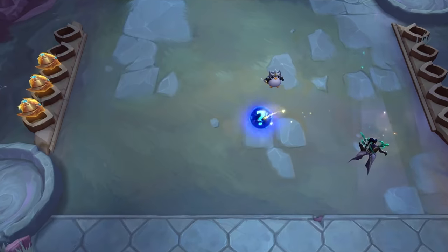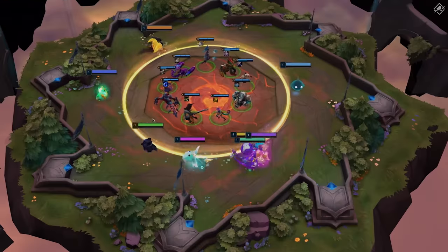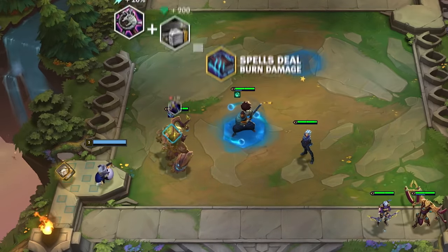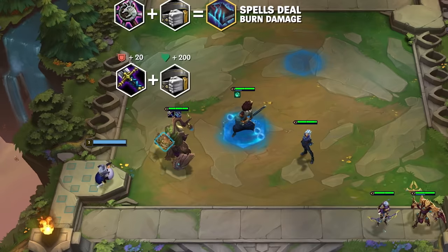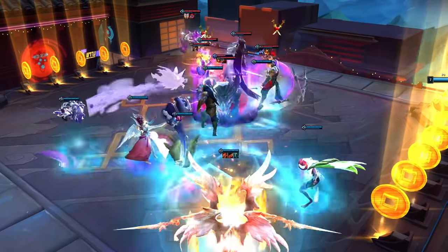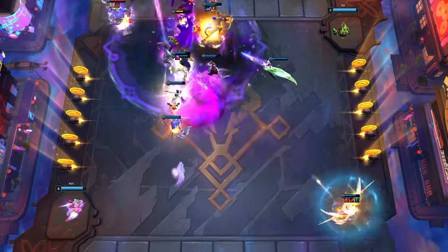Play to your team's strengths with items you collect from monsters in the carousel. Place one on a champion to grant bonus stats, or combine two items to activate a new ability. Placing the right item on the right champion is the key to unlocking your team's true potential.